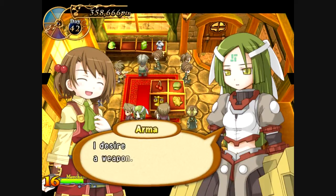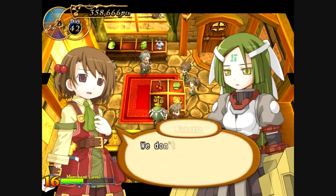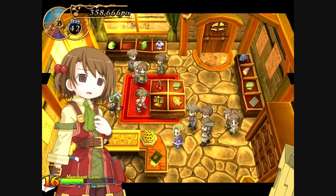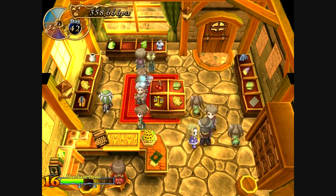There are a bunch of different people that can come into your shop. This one is a robot, but I don't have any weapons to give her so I can't sell her the weapon.